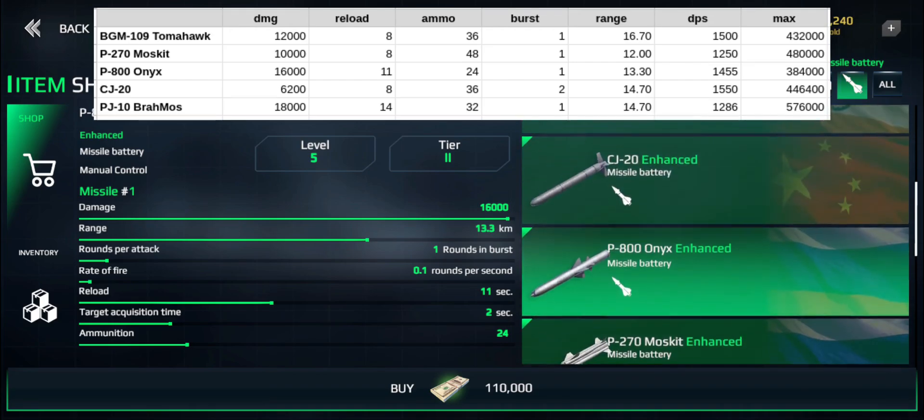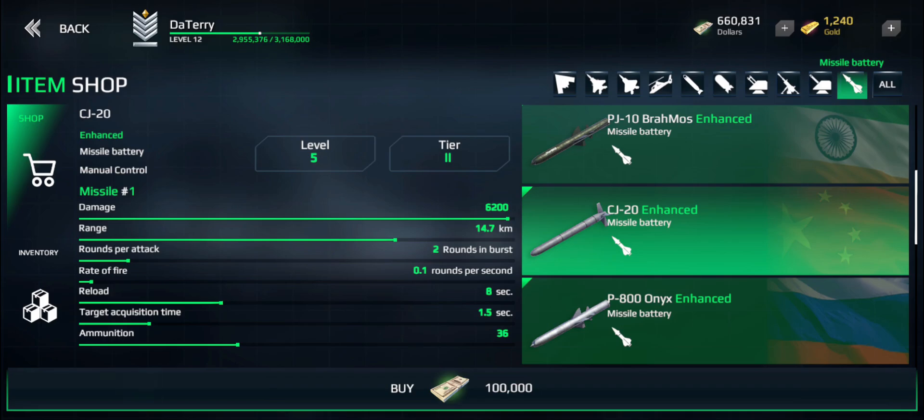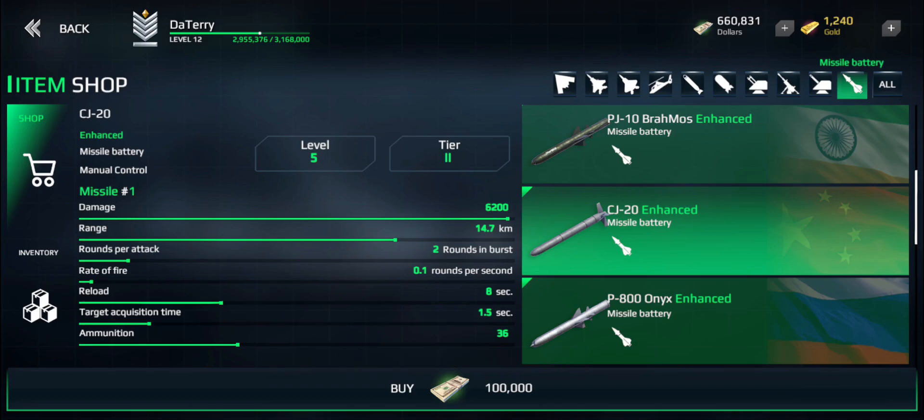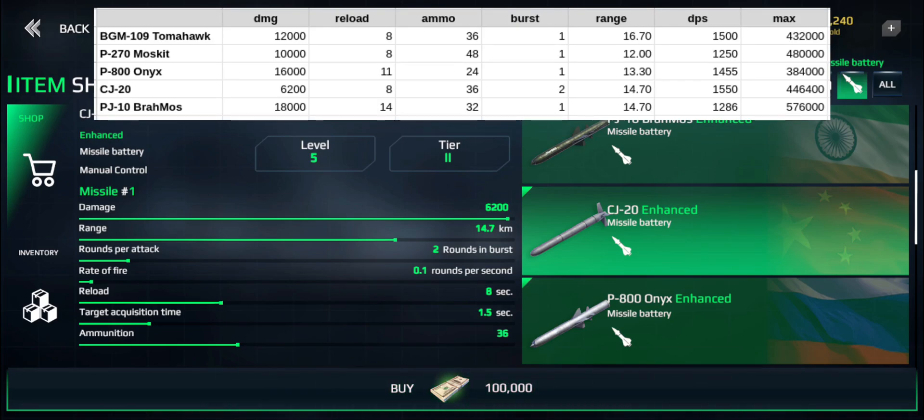You also have to actually get them on target. The Chinese CJ-20, which I haven't tried yet, fires two rounds in burst — so you're firing two missiles at once. I'm not sure if this counts toward the total ammunition or whether we get 36 bursts of two or 36 missiles total — I'd have to try it. But the interesting question is maximum potential damage: if you multiply base damage by ammo count, the BrahMos comes out very much on top. So if you get all missiles on target you do a lot of damage, but the DPS is the second lowest in the game.